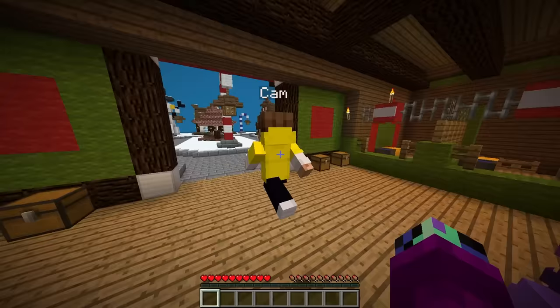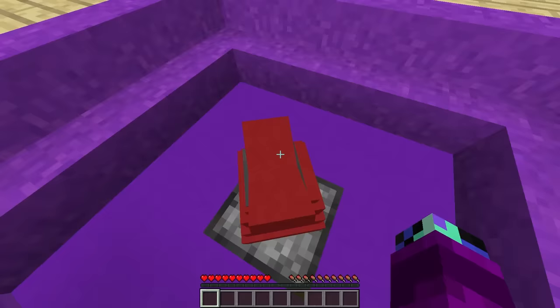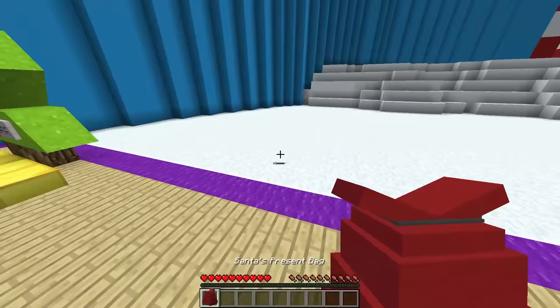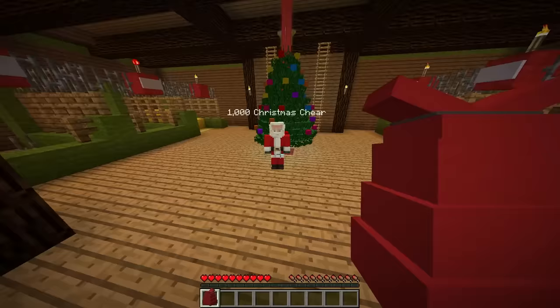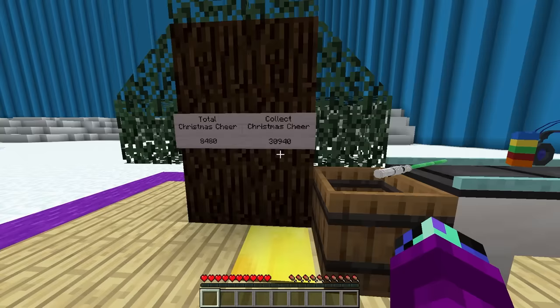We can get a lot of money from this, we have to keep delivering these presents! Let's go back to our plot and grab another present, let's go deliver this one! Since there are two of us, we can work together — we can deliver two presents at a time, let's go! That's not fair, I don't have a teammate! Check it out — we've got $30,000 uncollected, and then we've also got $8,000 collected! We can buy the next dropper now!